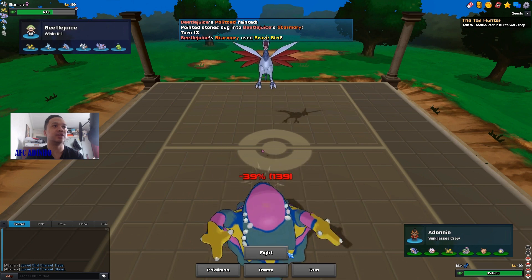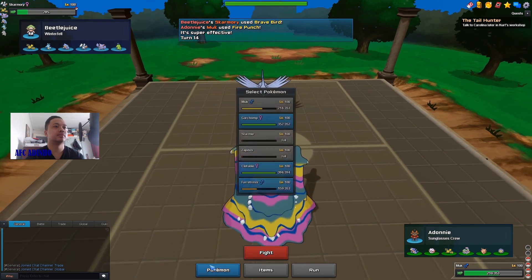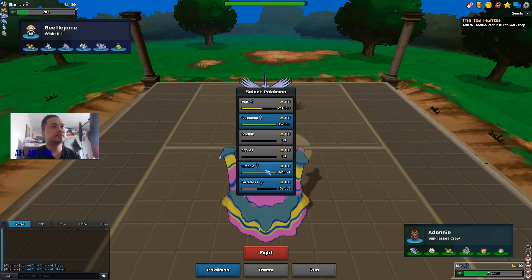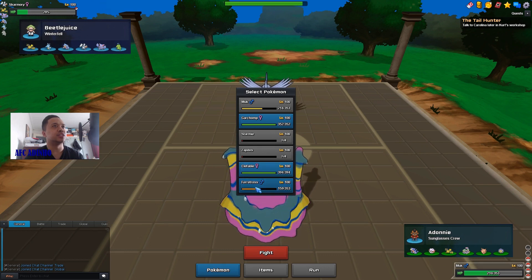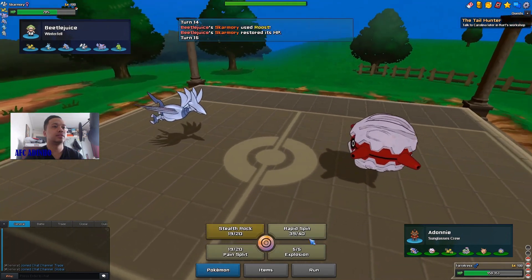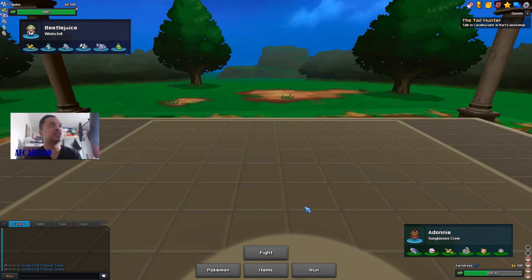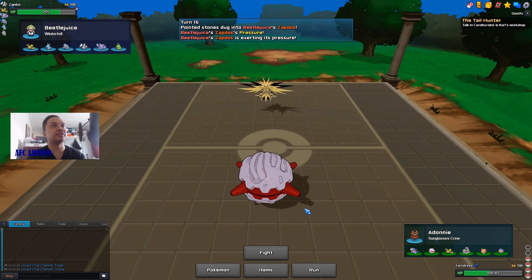I'm going to Fire Punch as he goes for Brave Bird. I go into Forretress to remove his entry hazard — he goes for Roost. I go for Pain Split as he switches out, so at least now he cannot switch into Fire Fang. If I can knock him out with Fire Fang that would be nice.